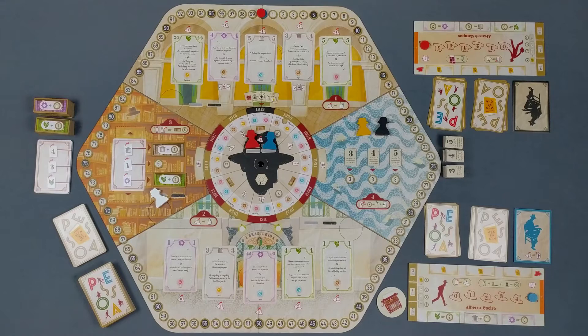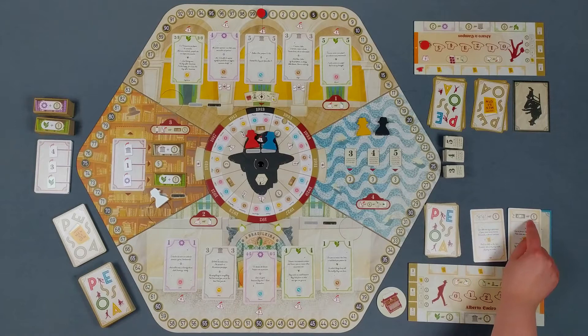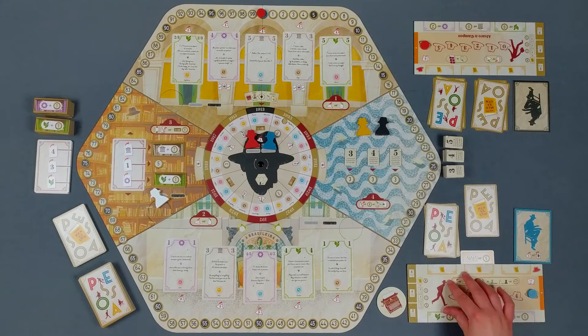By playing with the mensagem module, the players can score additional points by the end of the game, choosing and playing their own mensagem cards by the time they rest. By playing with the advanced heteronyms module, the game plays asymmetrical, and each player has their own writing preferences and special characteristics.